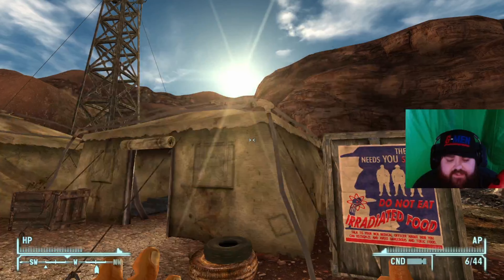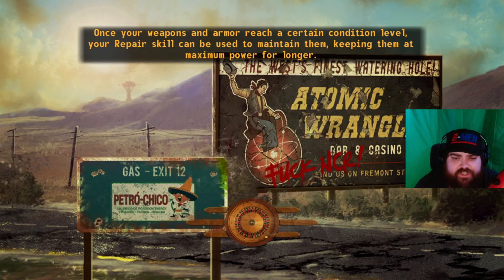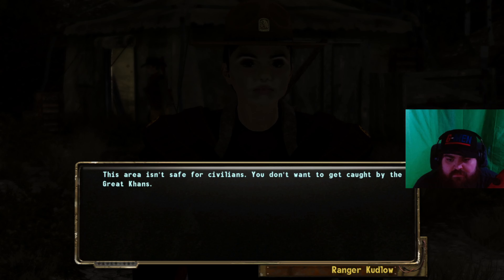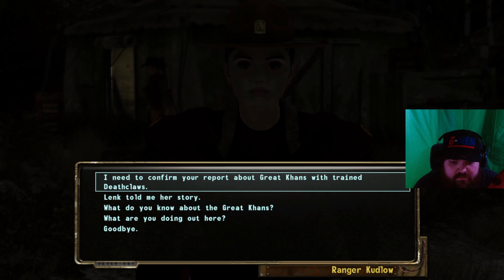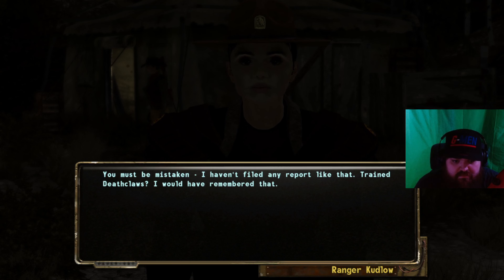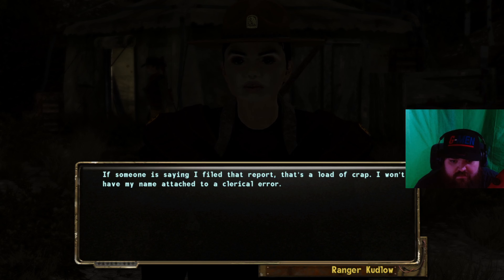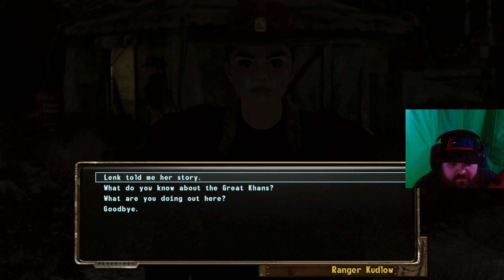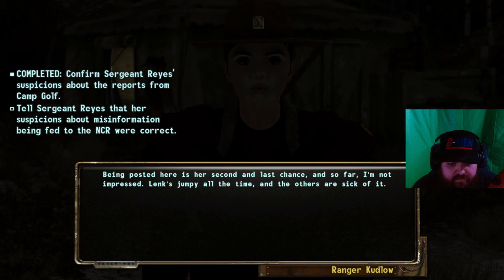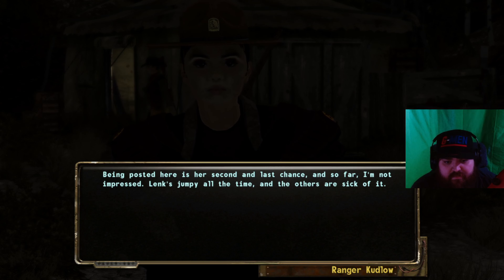And back to Foxtrot — this is the mountainy one that's right by Jacobstown. 'This area isn't safe for civilians, you don't want to get caught by the Great Khans.' 'You must be mistaken — I haven't filed any report like that. Trained Deathclaws? I would have remembered that. If someone is saying I filed that report, that's a load of crap — I won't have my name attached to a clerical error.' 'There was a lot of talk about expelling her from the Rangers, especially once the gambling and drinking started. Being posted here is her second and last chance and so far I'm not impressed.'